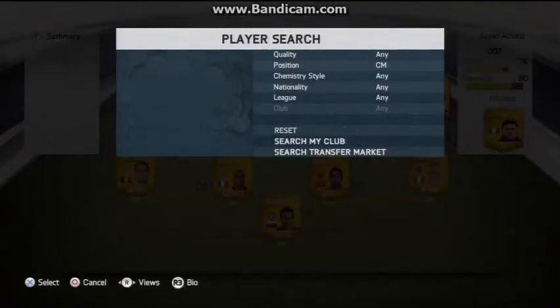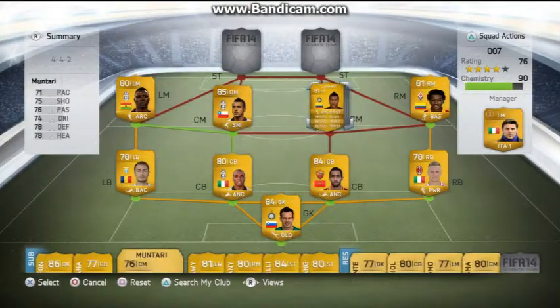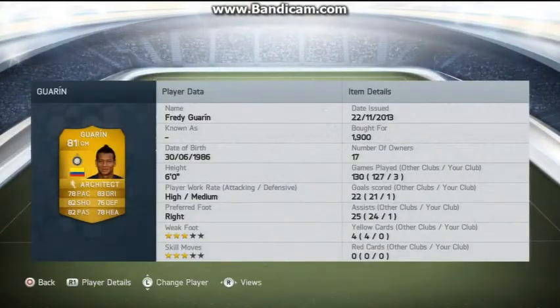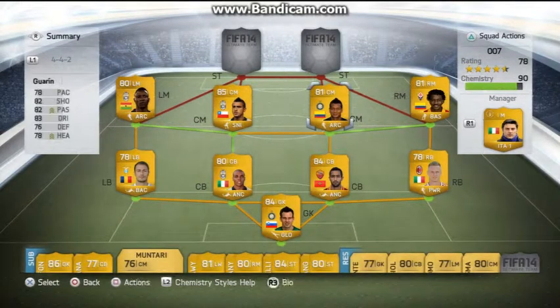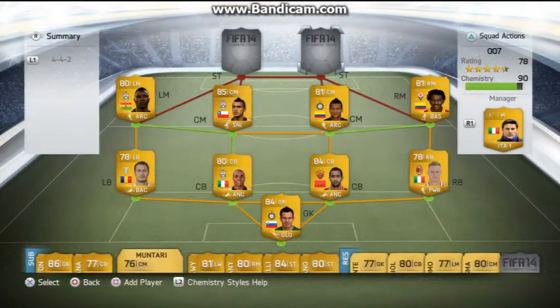Next in the CM spot we have Grani — I don't know how to say his name. All these players have got really good all-round stats. His main stats are 83 dribbling, 82 shooting, 82 passing, but he's also got really good pace, good defending, good heading and high to medium work rates. He's got one goal and one assist already, so he's a pretty good all-round player.